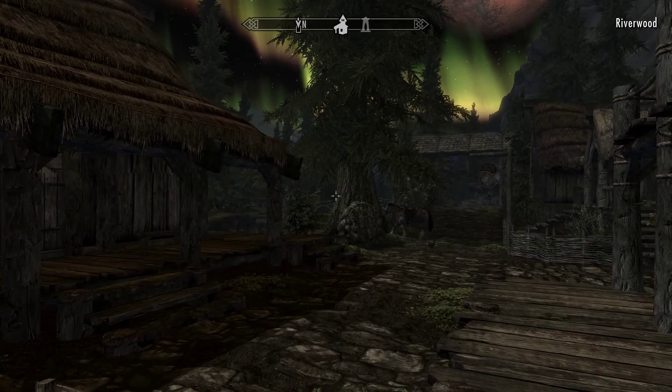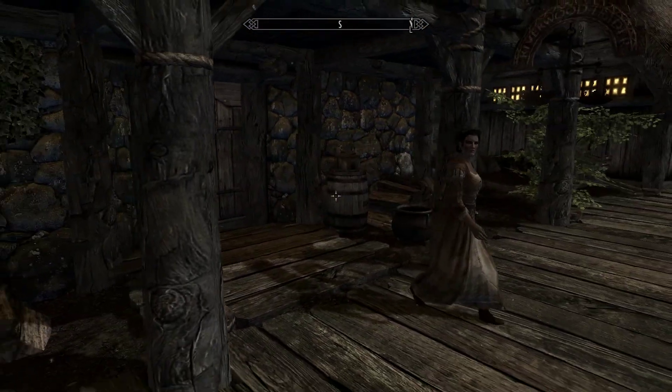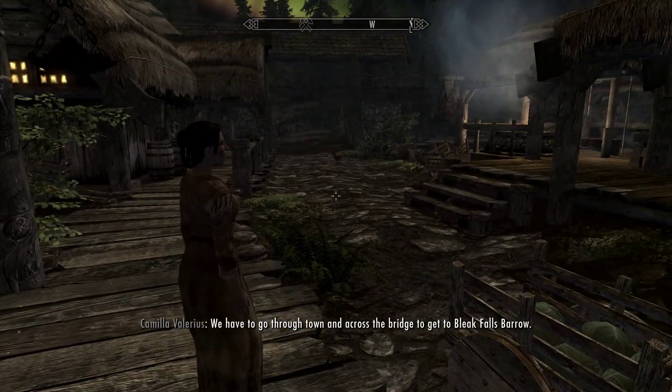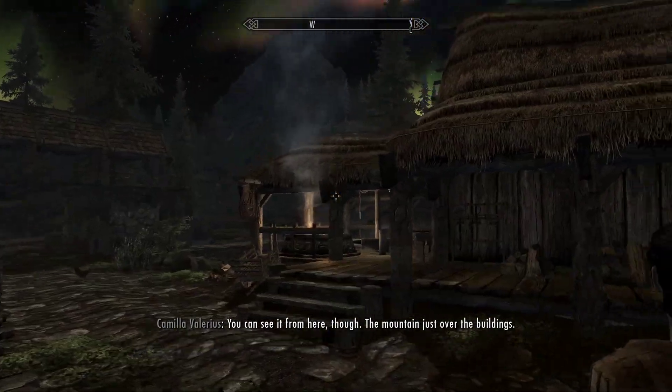This is probably one of the buggiest walks in all of Skyrim — across the bridge to get to Bleak Falls Barrow. You can see it from here though, the mountain just over the buildings.